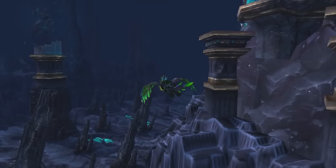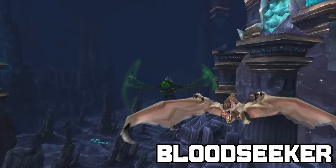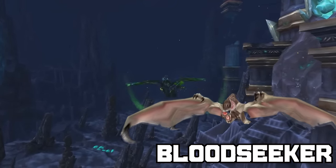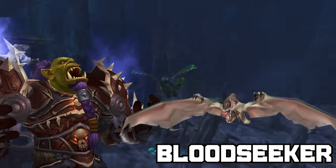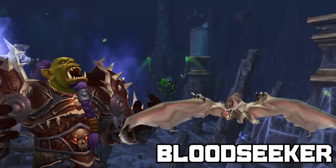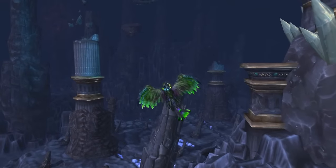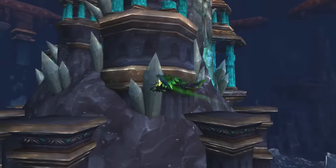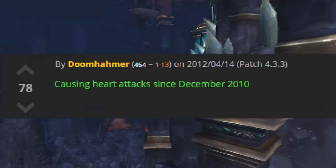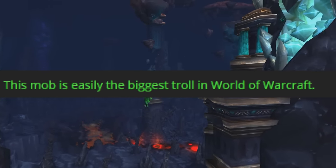That can easily drive you insane or just flat out discourage you from farming this mount ever again. In addition, a rare NPC named Bloodseeker — a level 32 bat — shares the spawn timer with Aionax. So when it spawns, it has a lot of people going nuts since they think it's actually the Drake, but in reality it's just a level 32 bat flying around. This led to the bat being almost as popular as Aionax itself, with people referring to it as the reason for mount farmers' heart attacks and the biggest troll mob in World of Warcraft.